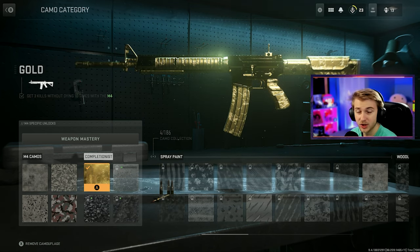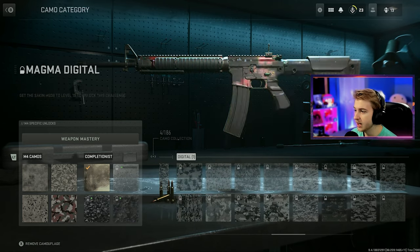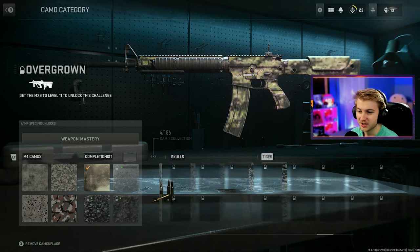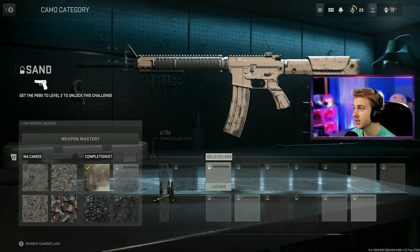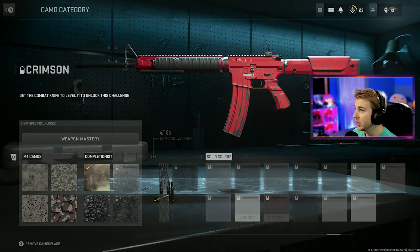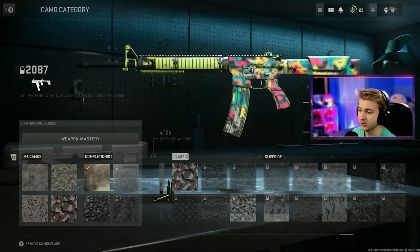It doesn't work for completionist camos though - I have gold on the M4, but I can't just put gold on any AR; I have to get gold individually. But for all the camos leading up to gold, before you get the completionist, you can put them on any weapon you want. There's a lot of them: woodland, digital, dragon, geometric, foliage, skulls, tiger, reptile stripes. There are also solid color camos like azul, aqua, and crimson, which are very nice looking and they're not even mastery camos.